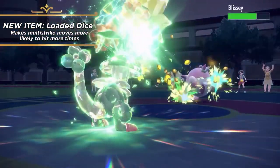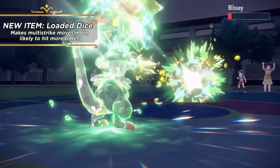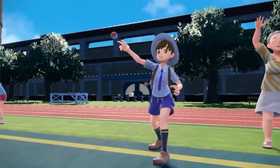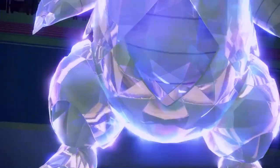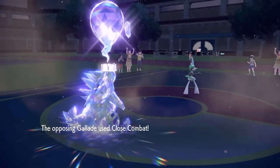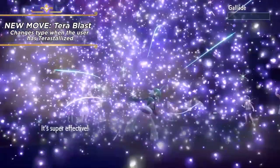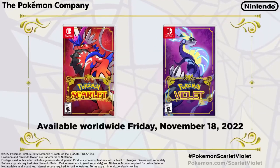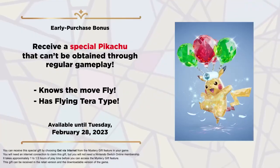The new items include: Mirror Herb, which allows the holder to mirror an opponent's stat increases and boost its own stats, but only once; the Covert Cloak, which protects the holder from additional effects of moves; and Loaded Dice, which makes multi-strike moves more likely to hit more times. Also revealed is Cyclizar, a Pokemon that has lived in many households in the Paldea region since ancient times. People riding Cyclizar are a common sight, as Cyclizar don't mind being ridden because a rider's warmth helps stave off the cold. Cyclizar can sprint at over 70 miles per hour.